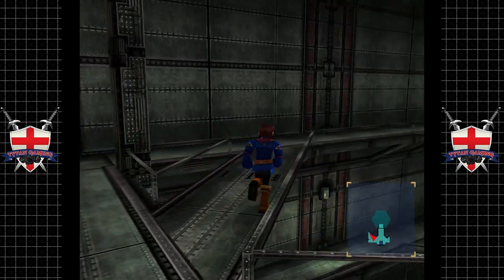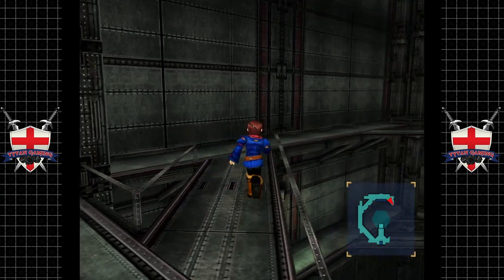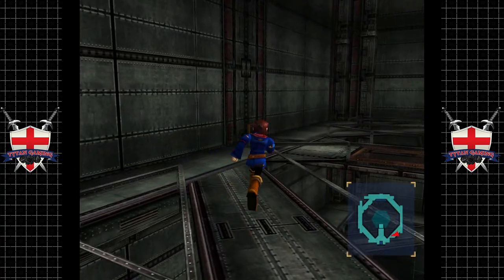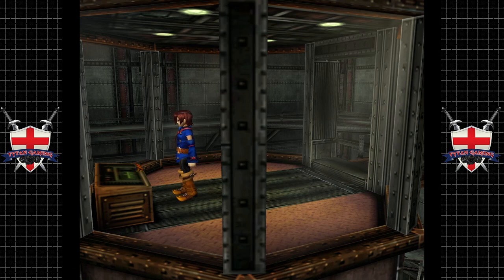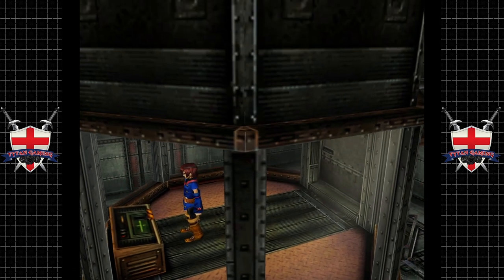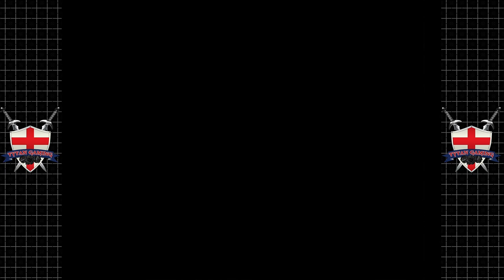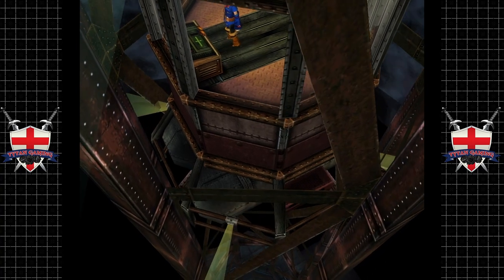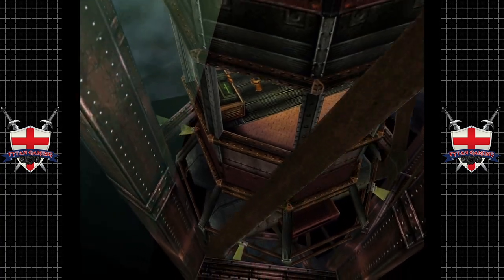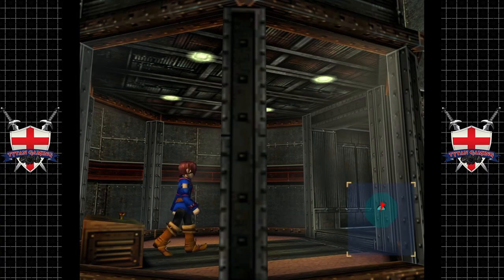The ladder leads us to some kind of command module thing. We're going underground — spoopy! Wow, we're going deep, deep underground. I hope the gang's all here. Alright, let's go.